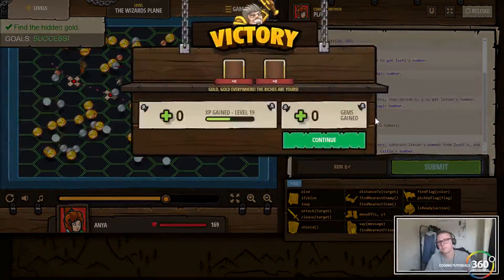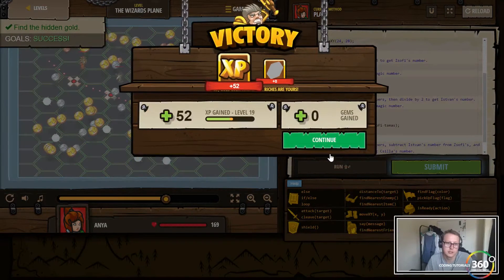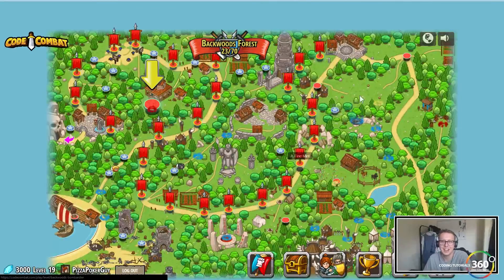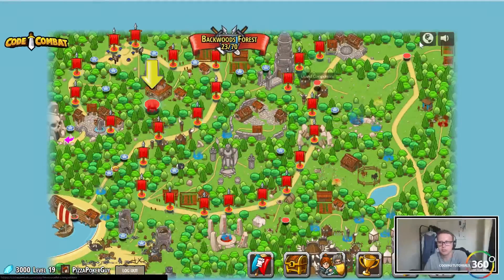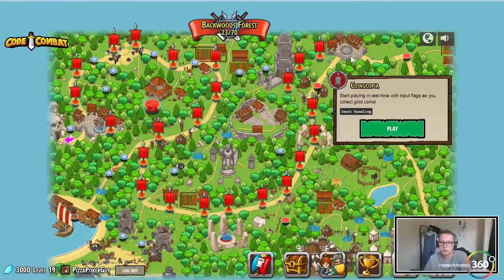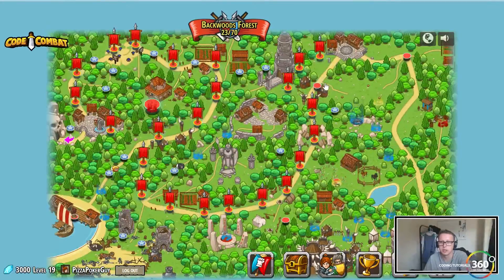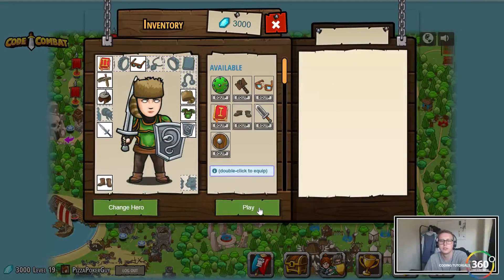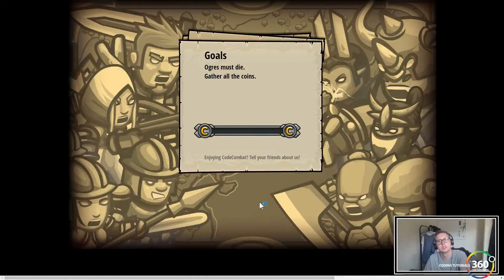Damn, we did it! Not too shabby. Math, man, it's hard — what do you want? Alright, looking at next levels: useful, Cornucopia. We'll do useful competitors. Ogres Must Die — click, gather all the coins. I didn't see arithmetic in this, so I'm okay with it.